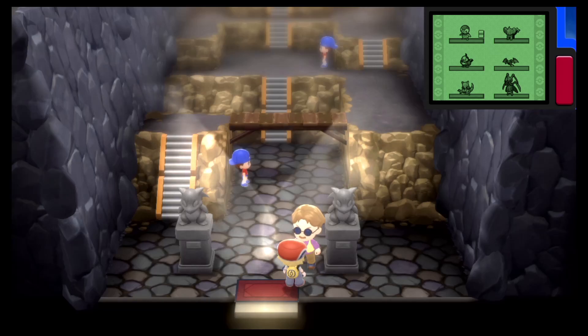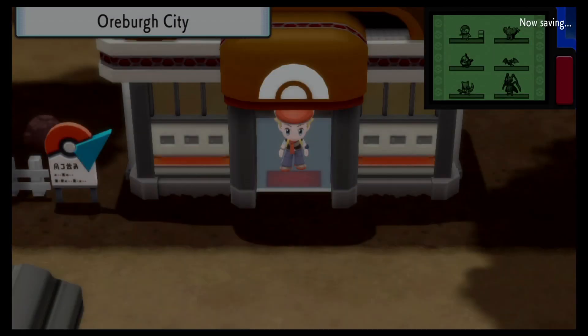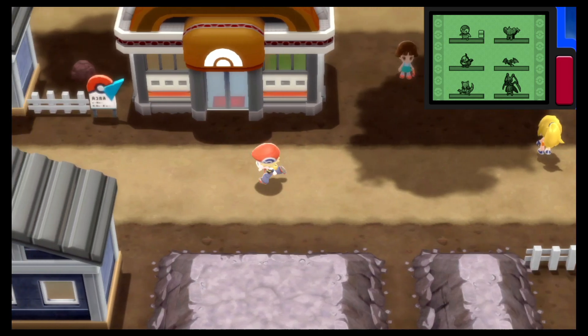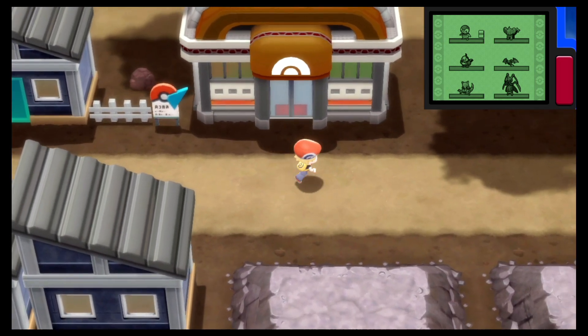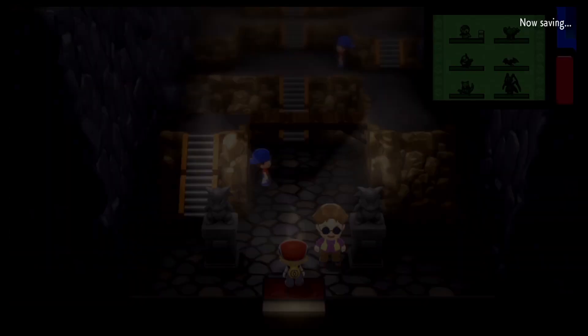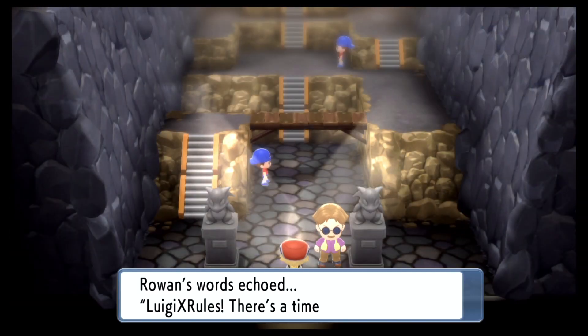Hello, Luiginoids! This is Luigiex Rules playing Pokemon Shining Pearl. In the last episode, we made it out to Oreburgh City and explored it a lot. Then we went to the Oreburgh Mines and convinced Rourke to appear at the gym, and now he is here.